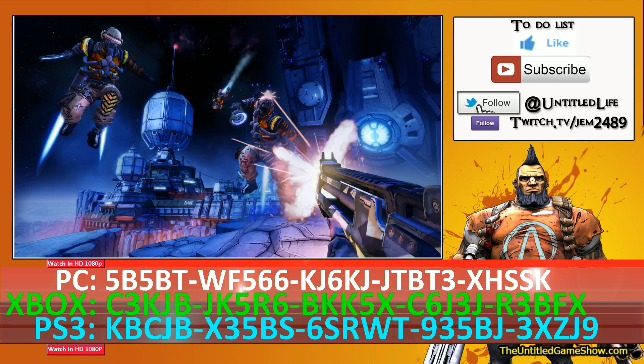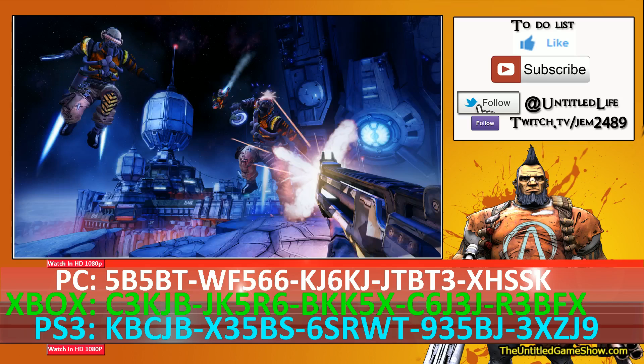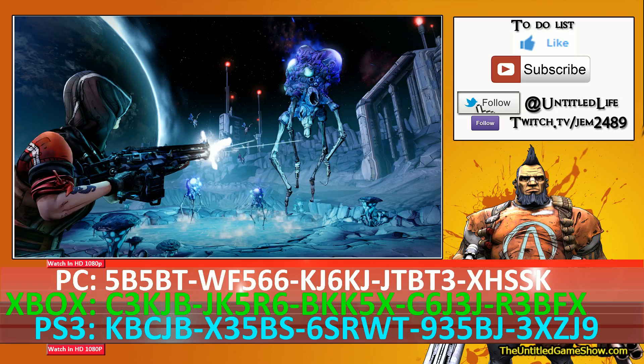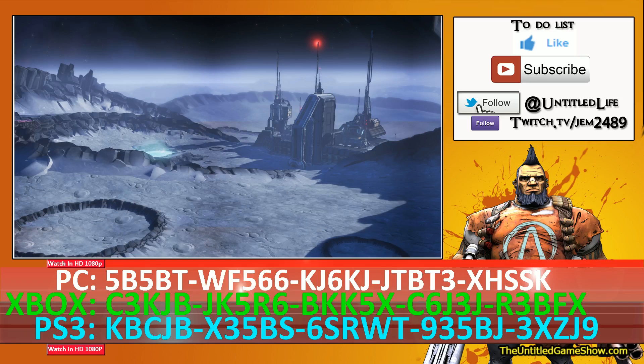First thing first, let's talk about the keys. What you guys are going to be getting right now are five golden keys. Head on over to Sanctuary to use these keys. Put in the codes in the shift menu — go to extra menus, shift codes — enter these codes in five digits at a time and you'll be all set. Remember guys, these keys are first come first serve. If you're having a hard time reading the key, watch the video in 1080p — these videos are always uploaded in 1080p.